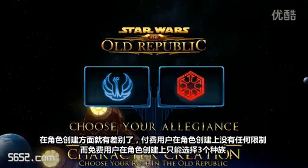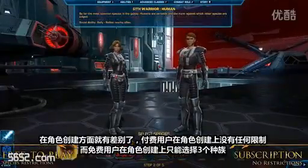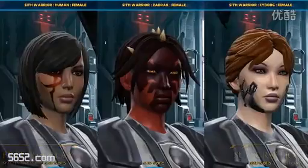Subscribers and free-to-play players will notice some differences in character creation. As a subscriber, you're unrestricted in your ability to create characters. As a free-to-play player, you'll have three species to choose from: a human, Zabrak, and a cyborg.